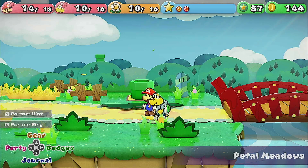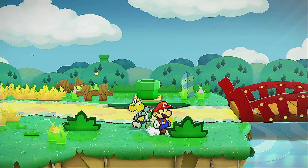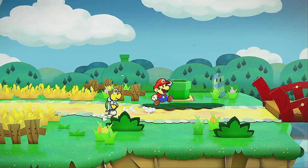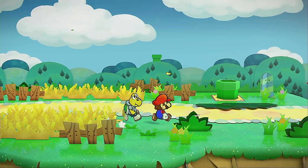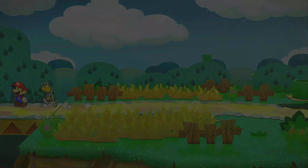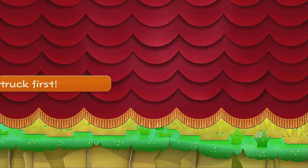Hello everyone and welcome back to Paper Mario: The Thousand-Year Door on the Nintendo Switch. My name is Sparks. Last time we found the Crystal Star, then Peach got abducted by aliens, and we got to play as Bowser for a brief moment. The fact that he has combat moves gets me hopeful that we get to play with him in a better capacity.